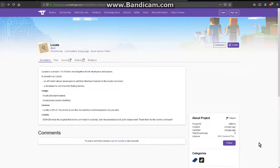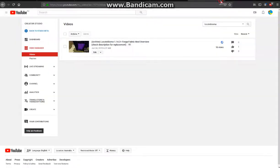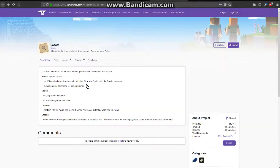Hello everyone, welcome to another Fabric mod overview, this time on Locate — a mod that adds pretty much the same options as Locate Biome, except for the fact that it can now work with custom structures.